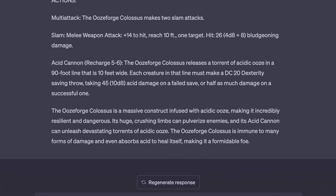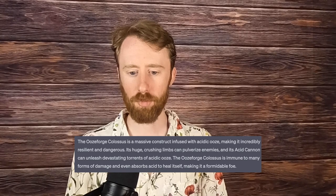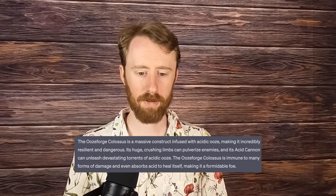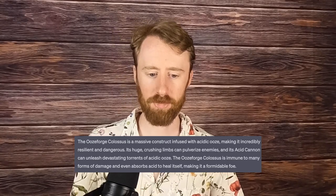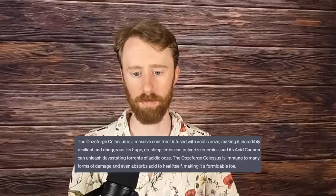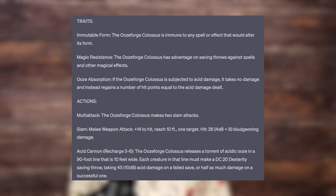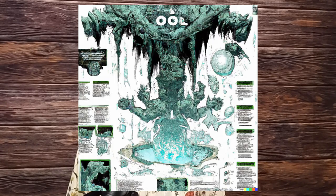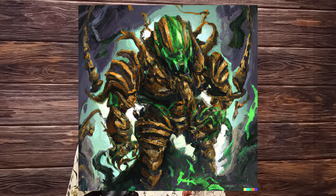Number 15 is the Ooze Forge Colossus, a massive construct infused with acidic ooze, making it incredibly resilient and dangerous. Its huge, crushing limbs can pulverize enemies, and its acid cannon can unleash a devastating torrent of acidic ooze. The Ooze Forge Colossus is immune to many forms of damage and can even absorb acid to heal itself. This is a CR-17 gargantuan construct boasting an AC of 19 and 297 HP. The Ooze Forge might be my favorite on this list, simply because of the visual of the flavor — basically this giant Power Rangers-like mech made of a bunch of dungeon fodder oozes. It also has a rechargeable acid cannon, which fits really well. Look at what DALL-E 2 did with this description — this is not what I had in mind, but these visuals are really, really fun. I actually want this one as a poster on my wall or on a shirt.